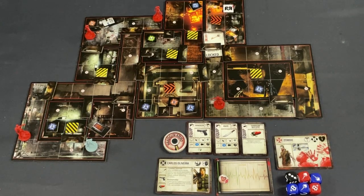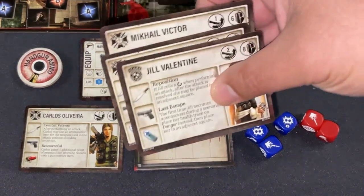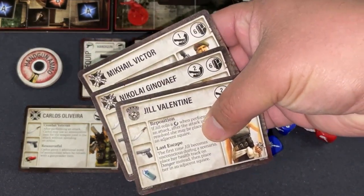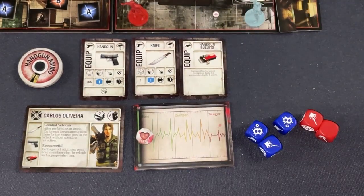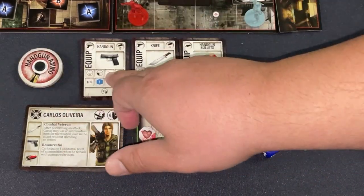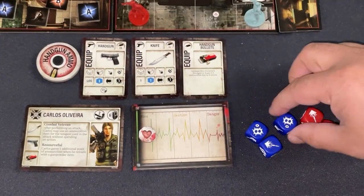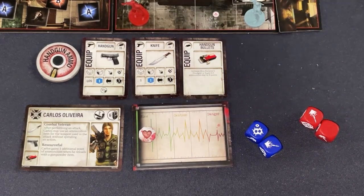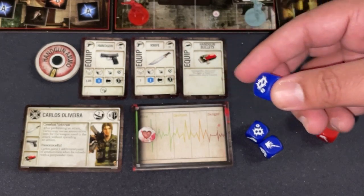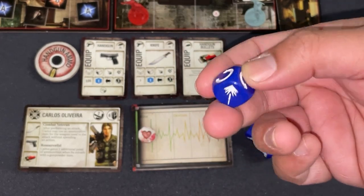Without further ado, let me give a rules overview. Here is Carlos — one of four character choices. In a four-player game you play all of them. You have your health tracker, guns and equipment, and the ammo dial. The key component is the die — there is one successful hit and no other successful hits on this die. You'll be able to push and dodge monsters, but it's one lonely hit, one out of six chance. That tells you the mission statement of this game: survival.